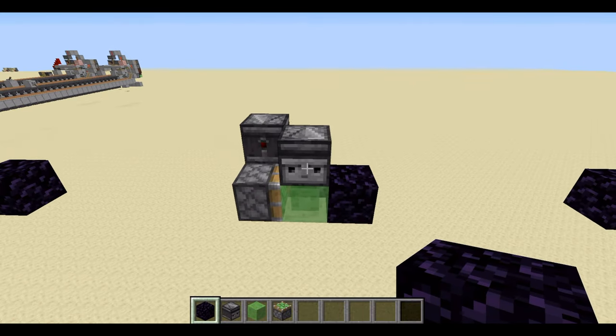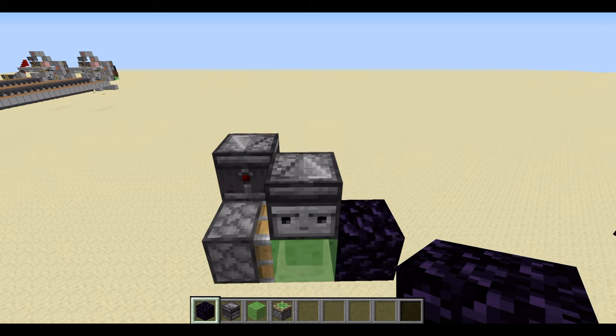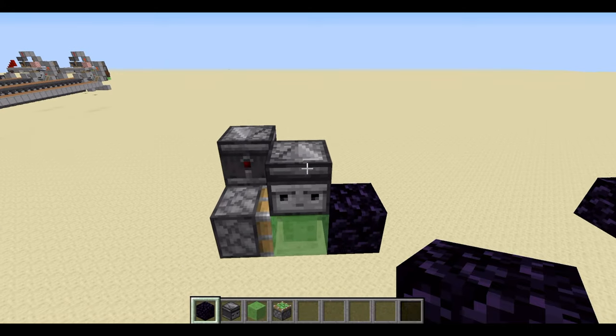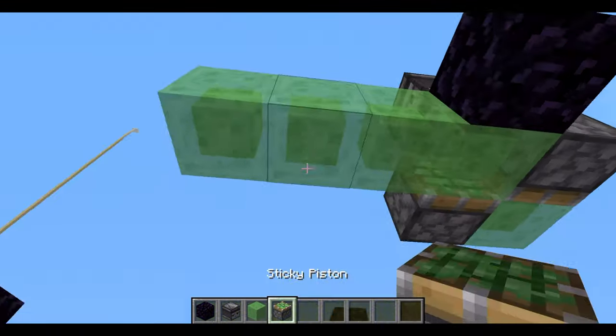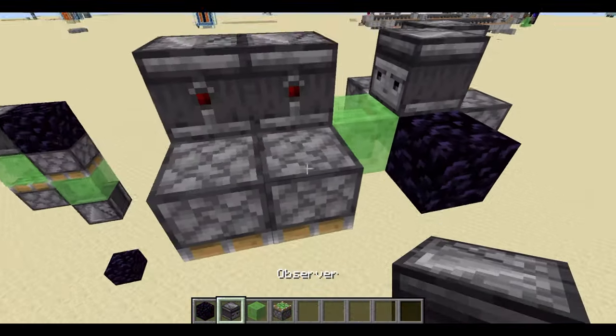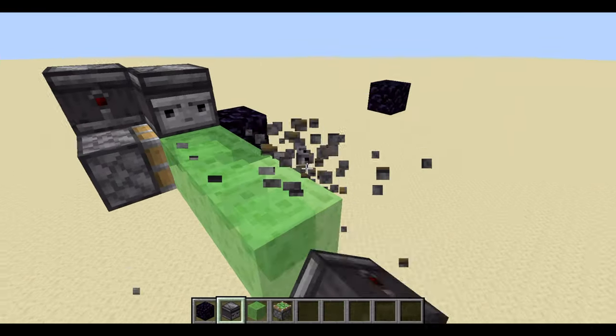This is used for many different farms — mainly flying machine-based farms like kelp farms, bamboo farms and those sorts of farms. You can also add on bits here, like putting pistons and observers, which you can use to destroy pumpkins to make a pumpkin farm or even a melon farm.